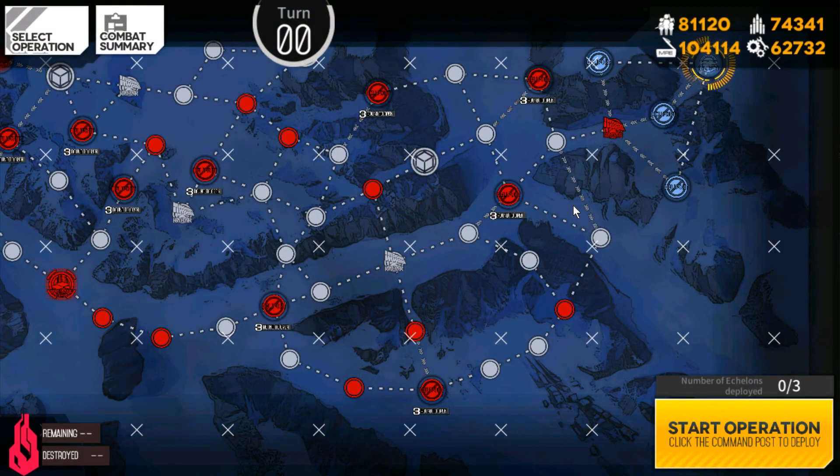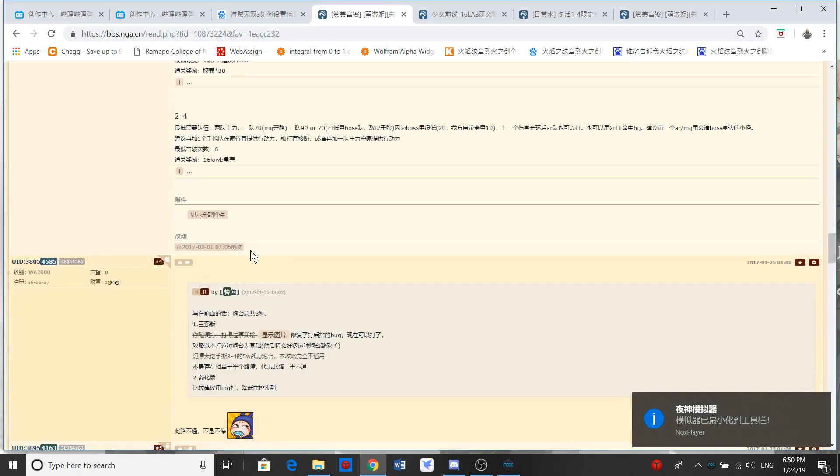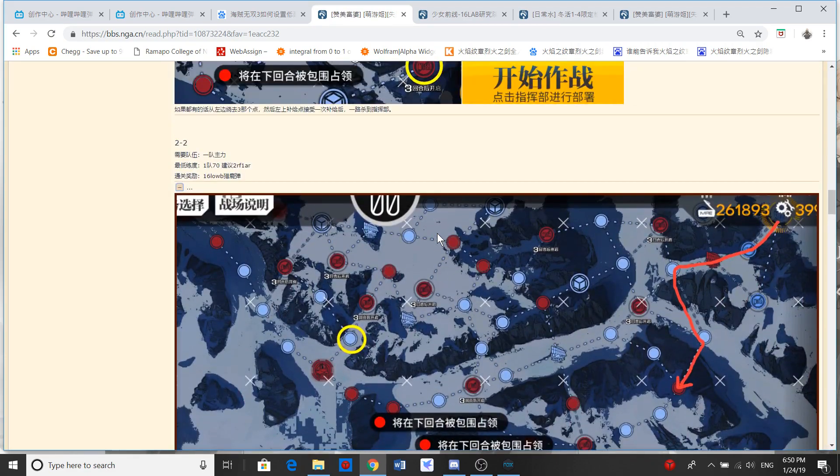Let me talk about the comp first. Let's bring up the NGA, bbs.nj.cn. It's a pretty useful website. I always use that when I play on the CN Server.